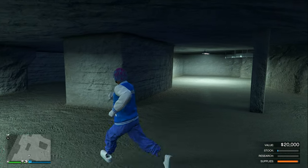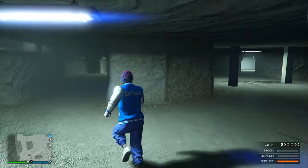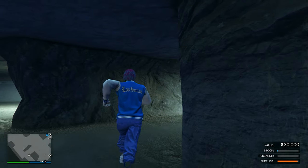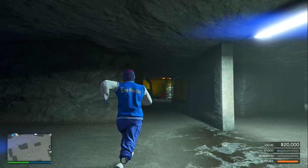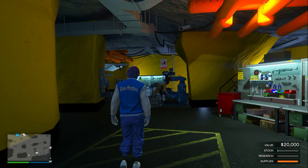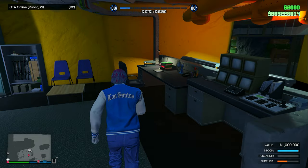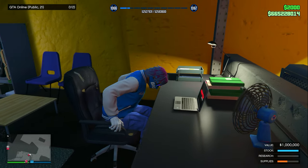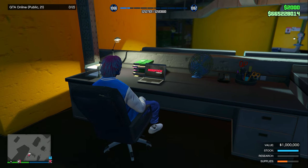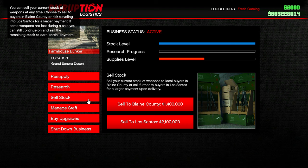That is basically how you run the bunker business to make the most possible money. The only thing you need to do is make sure the supply level is always at least somewhat full, because if it's not, your stock is not going to be rising. Every time your supply level starts to get low, immediately go to the bunker and buy more supplies. Once your stock is completely full, go up to the computer, sign in, click 'Sell Stock,' and make sure you only sell to Los Santos — it gives you the most possible money.